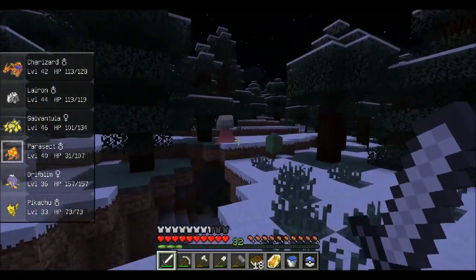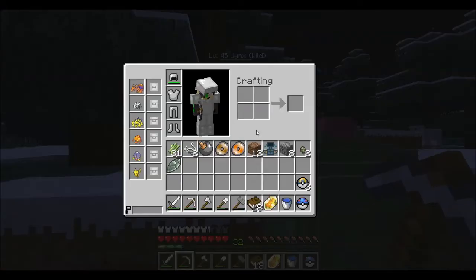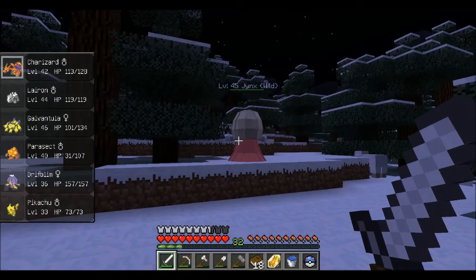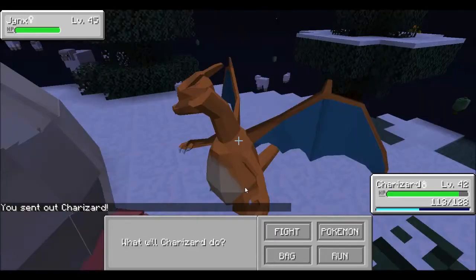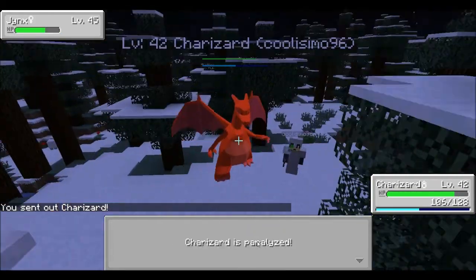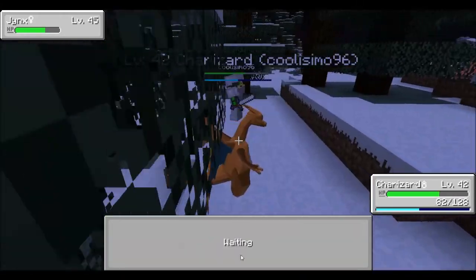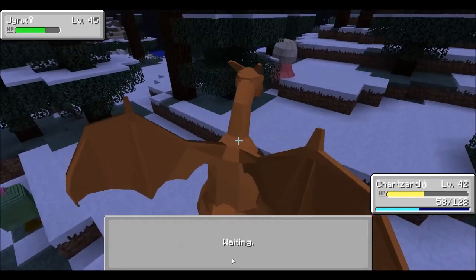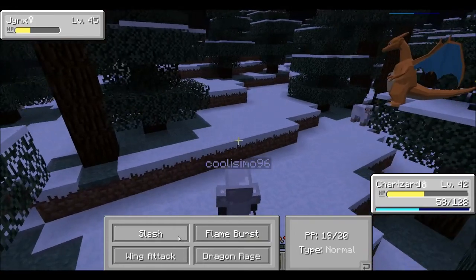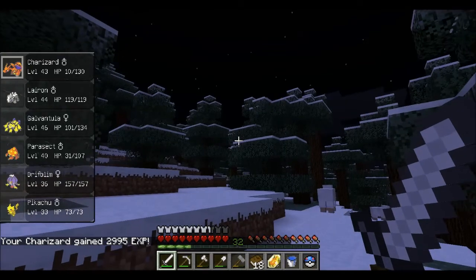Jynx! Psychic-type? They're Psychic Ice type. Level 45 — I like Jynx. Of course, I don't know how to not kill it, though. I could Dragon Rage it to death. Dragon Rage is nice because it does exactly 40, so I can rely on it to do exactly what I'm looking for. Paralyzed — okay, so I'm gonna die though. Slash. Critical hit, of course. But I grew a level, so it's okay.